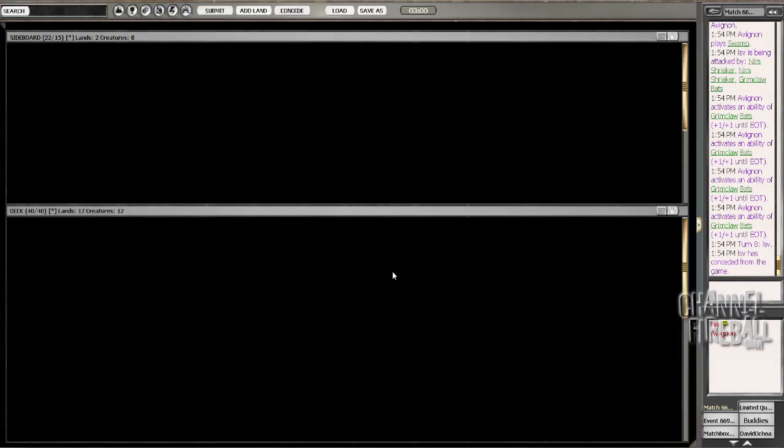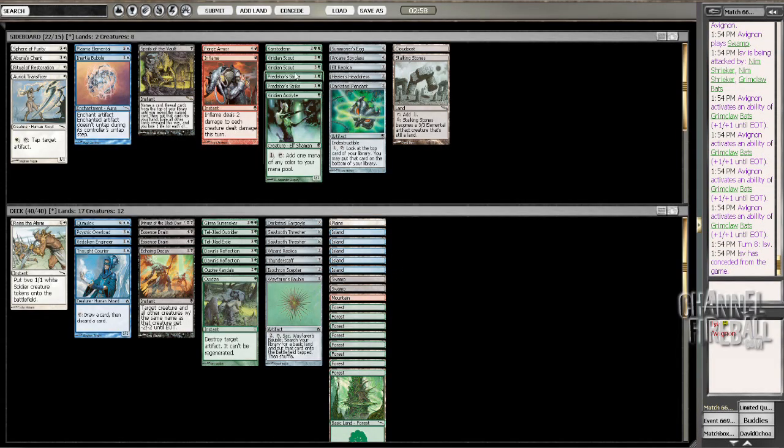All right. A bunch of little flyers. Could play Viridian Scout, but that's just such a weak card. I have two Essence Trains and an Echo and Decay and a Psychic Overload - I have enough ways to answer such things.